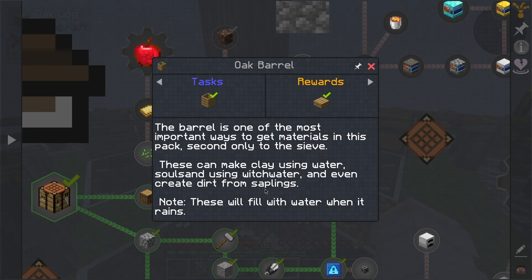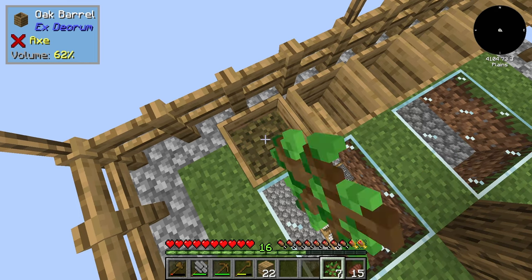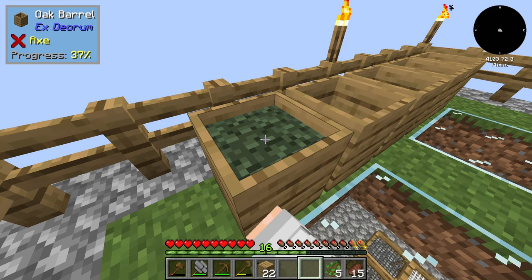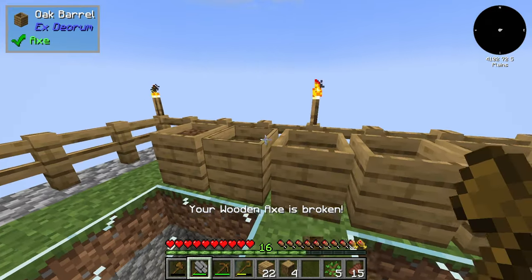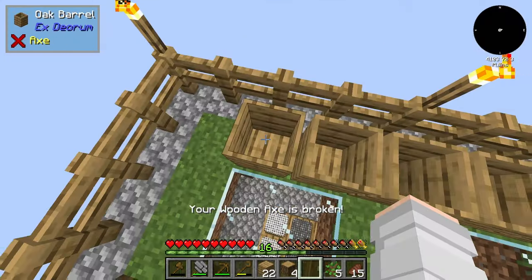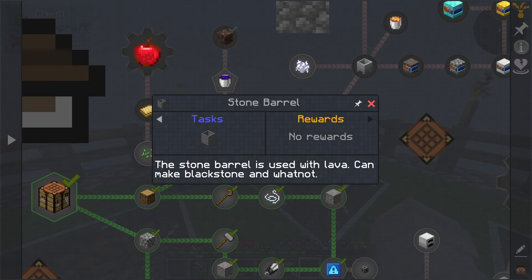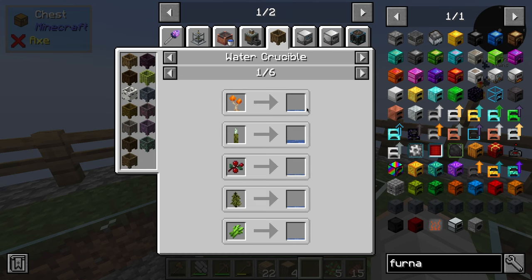Create dirt from saplings — wait, do I just hold right-click with this? I'm getting very weird colored dirt, it has a progress bar. Oh, there we go — we got that! Okay, so that's how you get dirt, ladies and gentlemen — compost saplings. The stone barrel is used with lava and can make blackstone and whatnot. Barrel mixing water — how do we get water? Water crucible, we do it like this. I think we need the water from the crucible into the barrel.